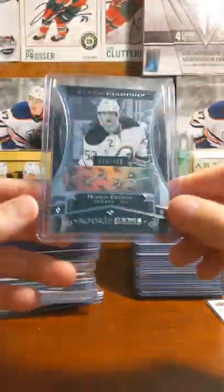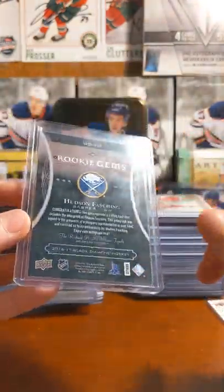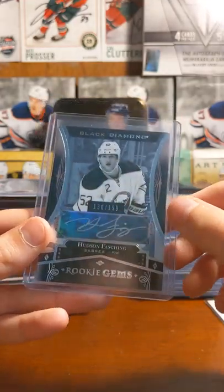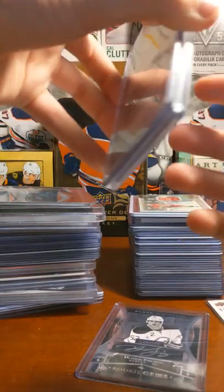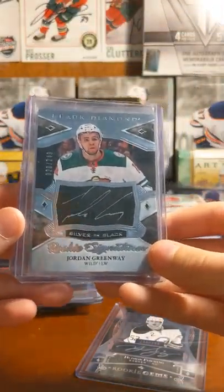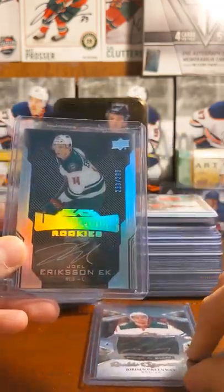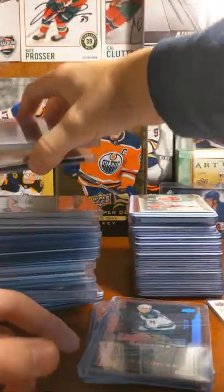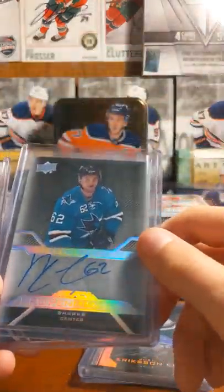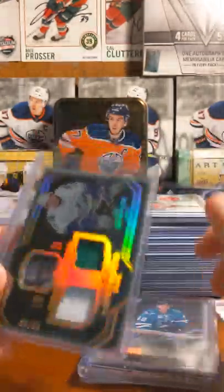Here's some newer stuff. We got a Hudson Fasching Rookie Jams Auto — just ordered this and just got it. For the Minnesota Wild Collection, we have two cards: Jordan Greenway Black Diamond Silver on Black Auto, and Joel Eriksson Ek Black Luxurious Rookies Auto. Just got those. Some more UD Black — Kevin LaBanc Pro Penmanship Auto and Louie Eriksson.